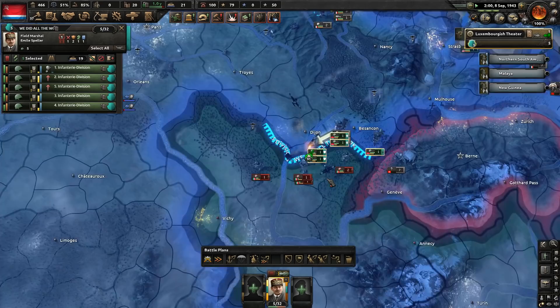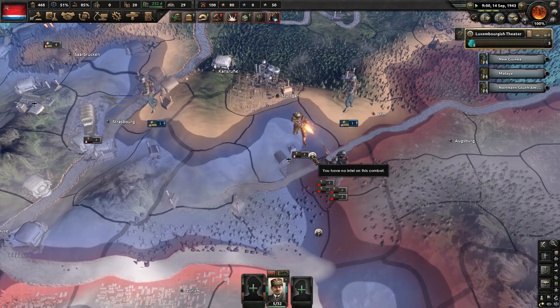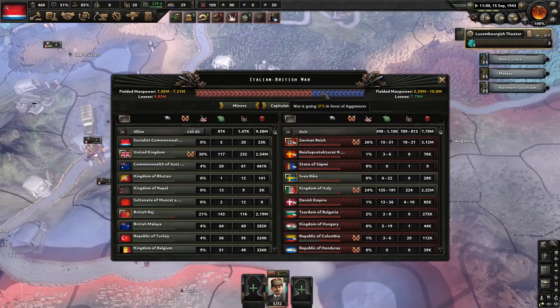From here, as mentioned, we can just keep going because Italy doesn't have enough stuff to defend against even a push by just a small number of divisions. I noticed something strange happening — the Soviets, after hacking their way through Germany, were immediately fighting with the French. So it turns out the French and the Soviets are actually at war.